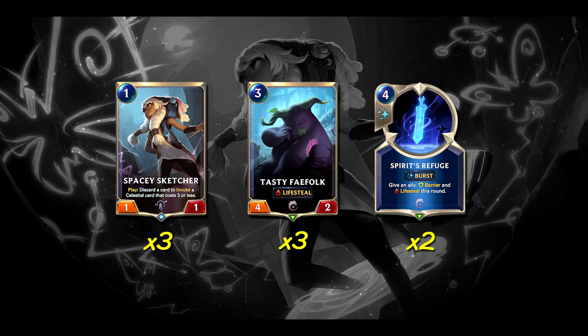Or you can drop the 2 Will of Ionias for 2 Spirit's Refuge, the 4 cost Burst spell — give an ally Barrier and Life Steal this round. This can serve as protection even if you don't need the life gain — it can save you from damage-based removal or from a challenger. If Lee Sin is at 10 power, that's 10 life you gain off this, which is pretty crazy. The problem is at 4 cost it's a bit expensive and we kind of need removal, which is why I prefer Will over it. But it's definitely an option if we're getting into a heavier aggro meta.